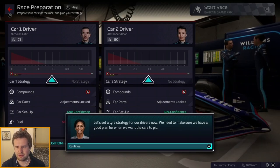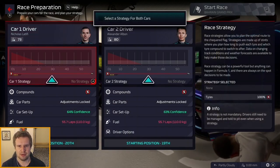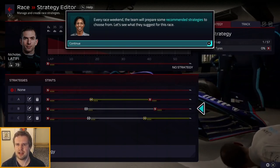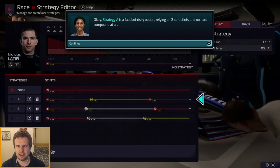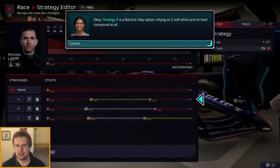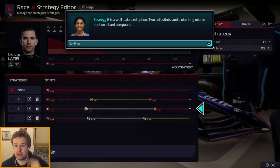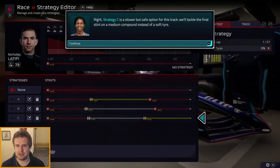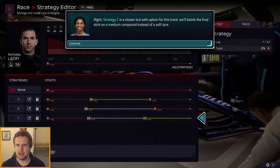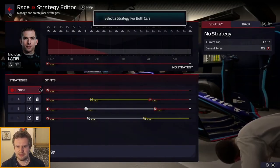We've got a set of tyre strategies for our drivers. Strategy A is a fast but risky option, relying on two soft stints and no hard compound at all — no. Strategy B is a well-balanced option: two soft stints and a nice long middle stint on the hard compound. Strategy C is a slower but safe option, tackling the final stint on the medium instead of the soft. There's no one-stop strategy here, so we're going to have to go two stops.